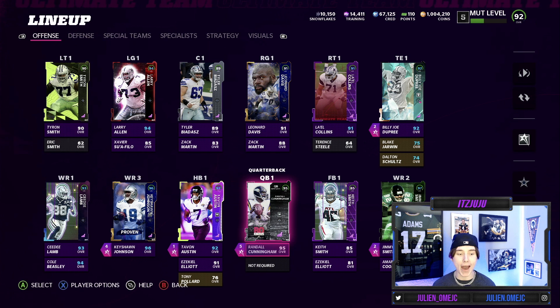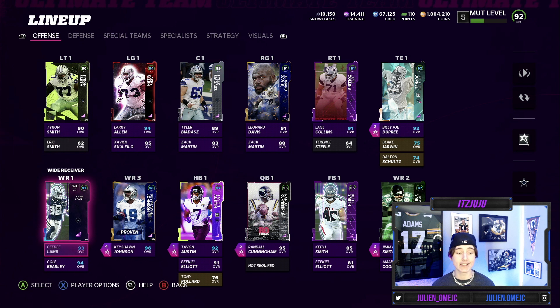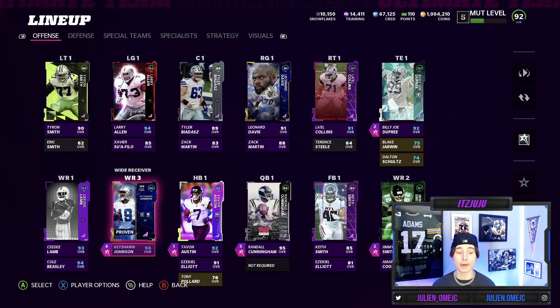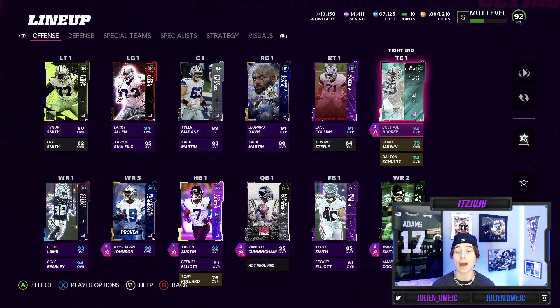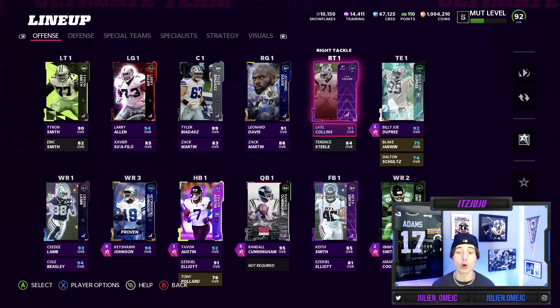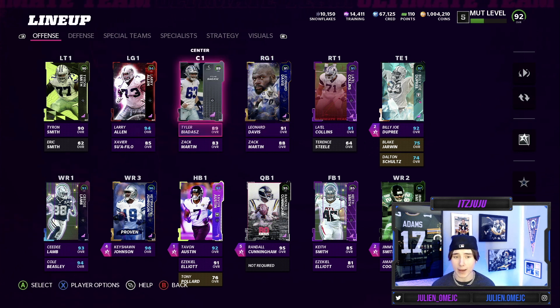Here we go — the maxed-out Dallas Cowboys theme team. I am so excited for this one; this team is absolutely stacked. Starting at quarterback we got Randall Cunningham. Running backs: Tavon Austin, Ezekiel Elliott, and Tony Pollard. Wide receivers: CeeDee Lamb, Cole Beasley, Keyshawn Johnson, and Jimmy Smith. Tight end: Billy Joe DuPree. On the offensive line we got Larry Allen and Tyrone Smith.